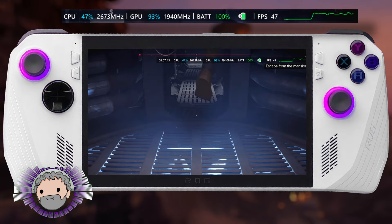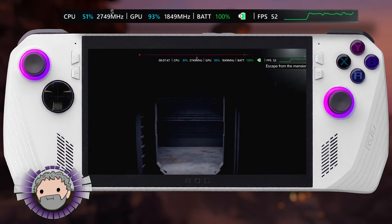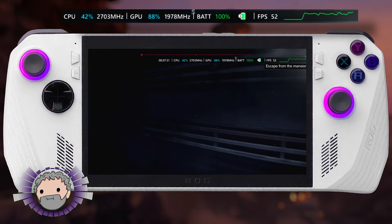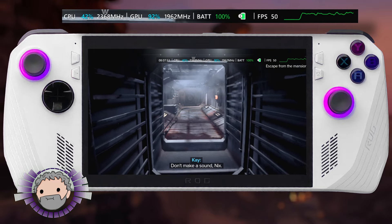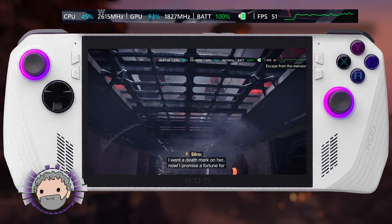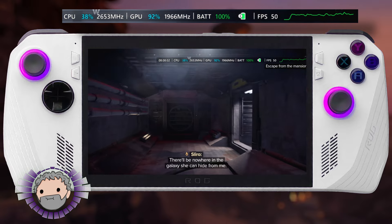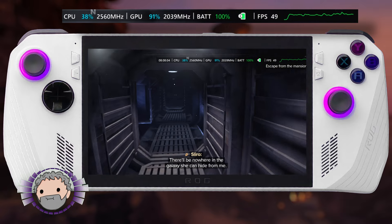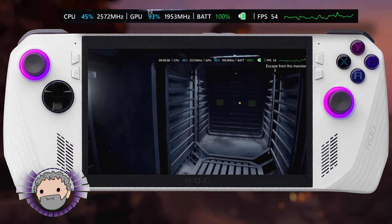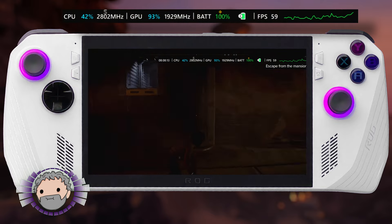And if all you have is the ROG Ally, or indeed you're travelling and it's all you've got with you, yeah, you can play this game here and feel fine about it. It isn't a style of gameplay that demands a solid lock to 60fps to feel decent — that is certainly ideal, you'll want to be there. But here we're floating in the low 40s to mid 50s in a lot of situations and it feels fine. And in the more demanding sections, it still maintains at least 30fps absolute bare minimum, with very rare drops to just below that.